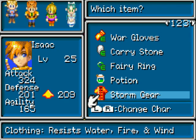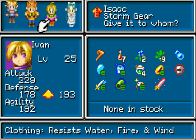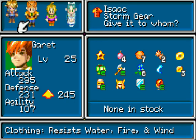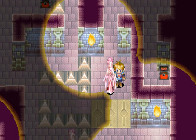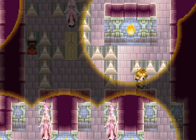All right, now we can take some clothes. That was really worth dropping all that stuff for. Let's give this to Ivan — it gives Ivan the best boost in defense, so let's give it to him. Because he's a fly-ass ninja.